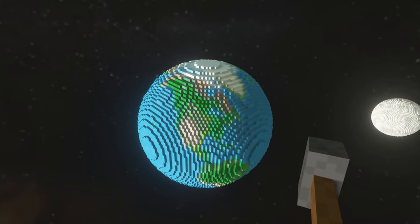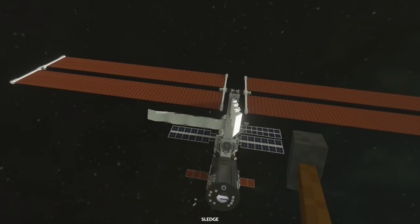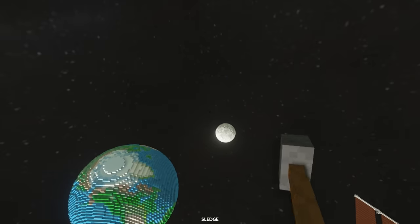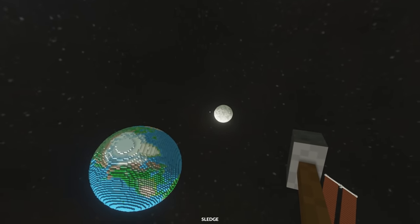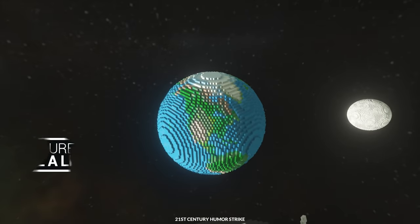There it is — there's the Earth and also the Moon over there. Okay, this is bad... actually, it's not that bad because of course I can just fly back down. I have the fly mod enabled. But now let's see what would happen if an asteroid hit the Earth.